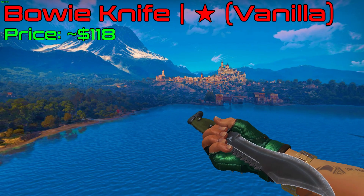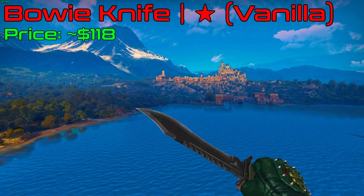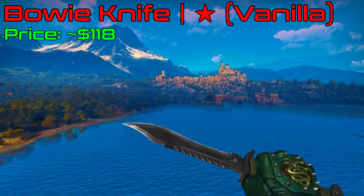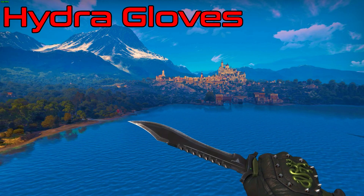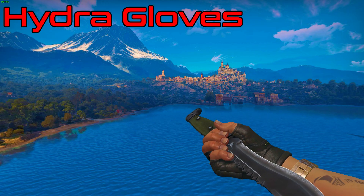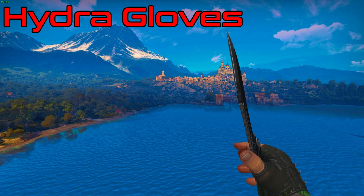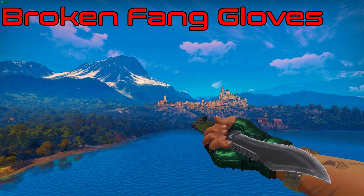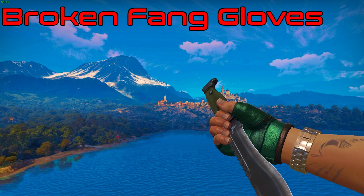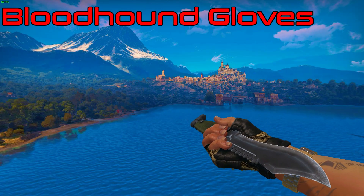Let's start with the knife and gloves combo. I think the Bowie knife fits perfectly in this loadout, because it looks like a big jungle knife and it even has a bull skull on it. For gloves, there are a few options: first, Hydra gloves; second, Broken Fang gloves; and for the last pair, Bloodhound gloves.